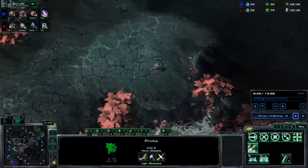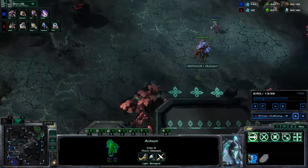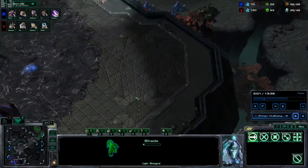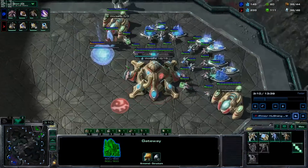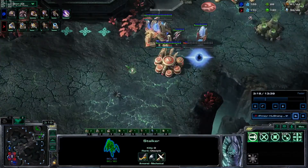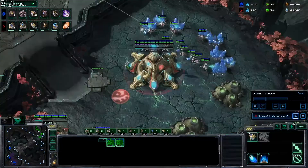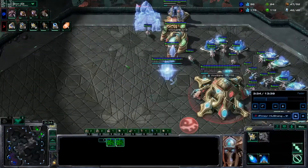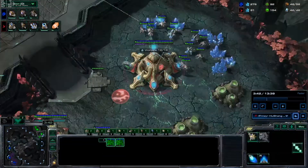We scouted the third base, so we know he's playing a macro game. Let's jump to my vision — we're scouting into the main just to make sure he's not cheesing us. The third base gives us a decent idea, but it doesn't hurt to double-check. I allow the shade to finish; sometimes you can sneak in and pick off a drone or two, but Golden was on point. That was a little sketchy — some better players might have caught my adept there, so I want to be careful.